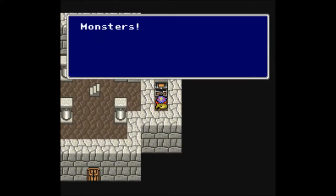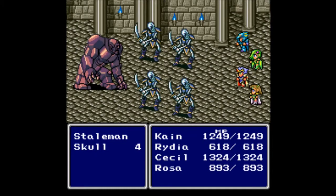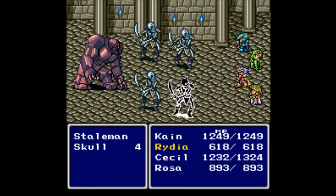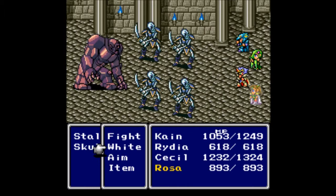This leads us over here to monsters — Stalmen and Skulls! Jump on the Stalman; he is stale after all. You go ahead and use Fire 2 on everybody. All the Skulls must die. Why they are just called Skulls, I don't know.